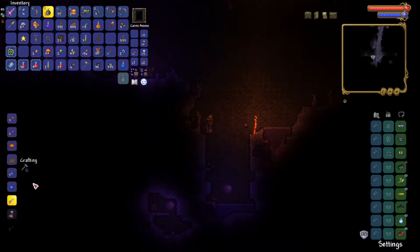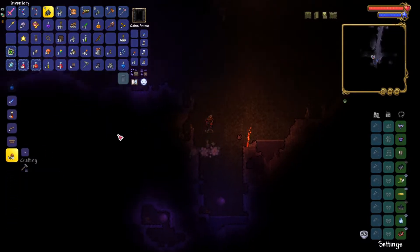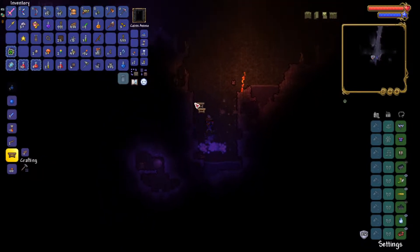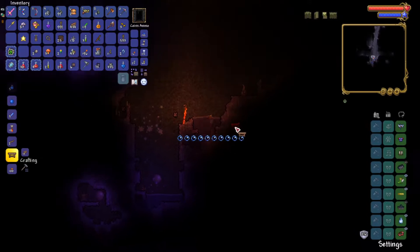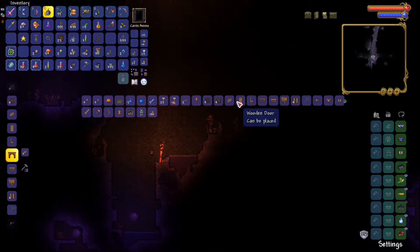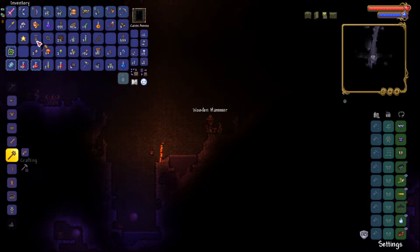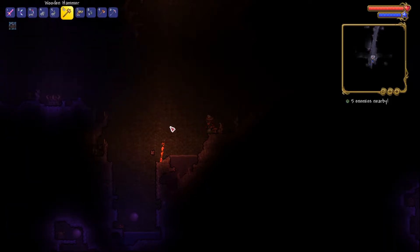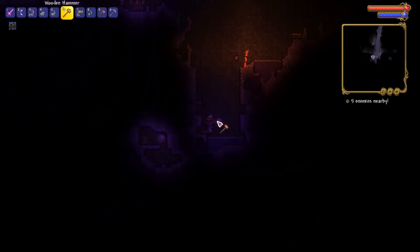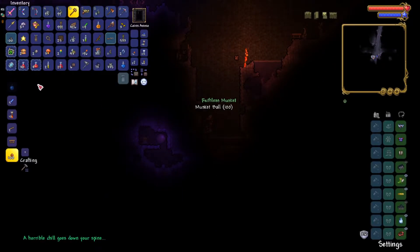We forgot to bring a hammer, but we can make one real quick. Having wood on you is always useful in this game. Shadow orb number one — Musket! Nice. Extra ranged damage, always useful.